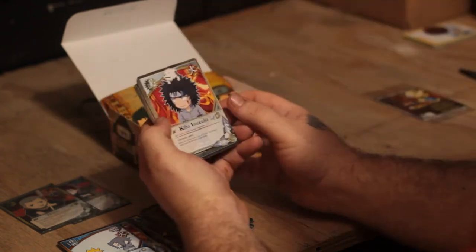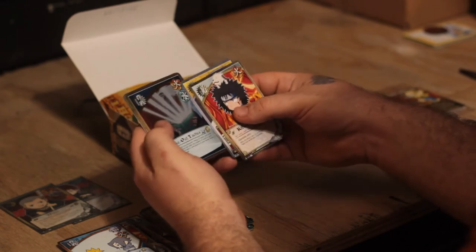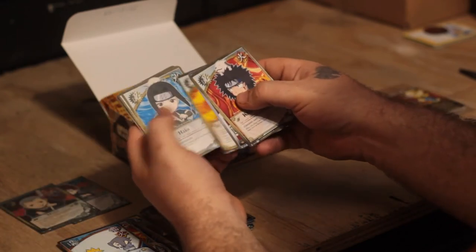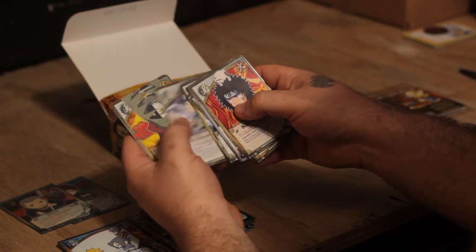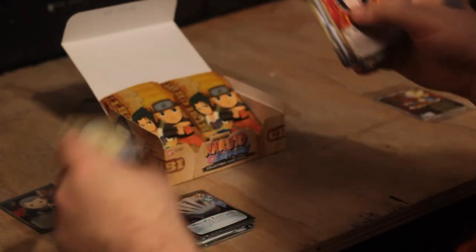Kiba, Byakugan. The foil is Make Out Tactics. Hinata childhood, Haku, Shikamaru childhood, Rock Lee childhood, Konohamaru, Zetsu, Zetsu, and Fire Style Fireball Jutsu.